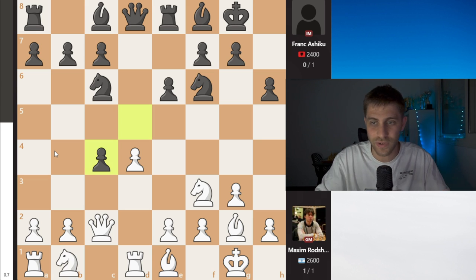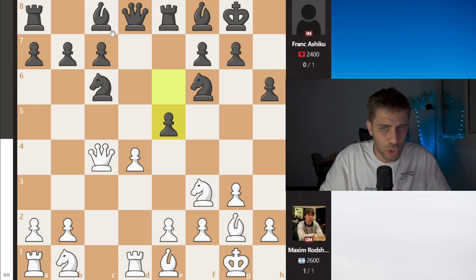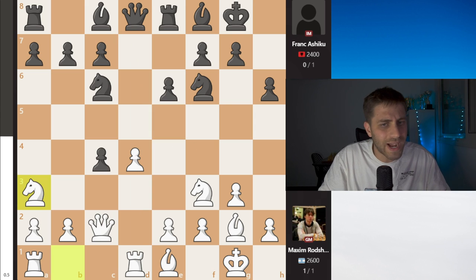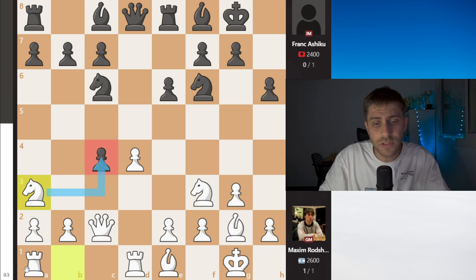Dxc4 and now Na3. He didn't take the pawn back, probably because of E5. It seems like this bishop will go away — Bf5, Bg4, maybe Be6 also. Of course Dxc5 is illegal because of Qd1 — just losing for white. So E5 and it seems like black just solved all his problems in the opening. Na3 is a very interesting and special move by Max — developing a piece, wanting to take this pawn with the knight, and also controlling between these two rooks.